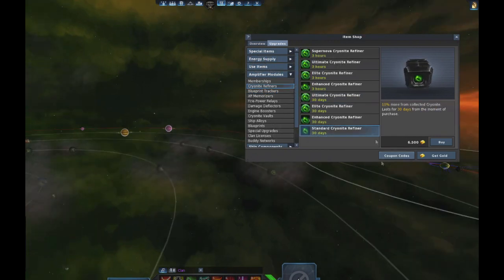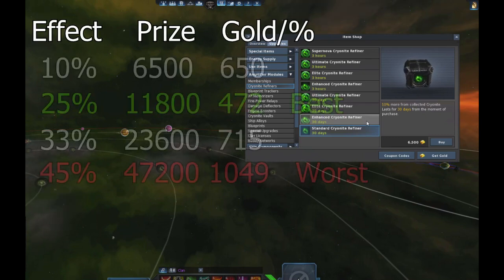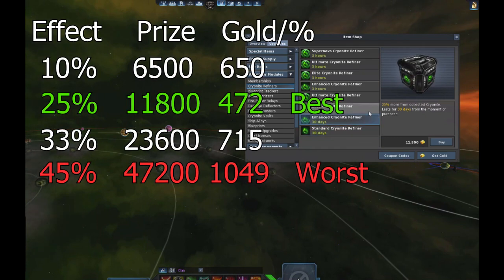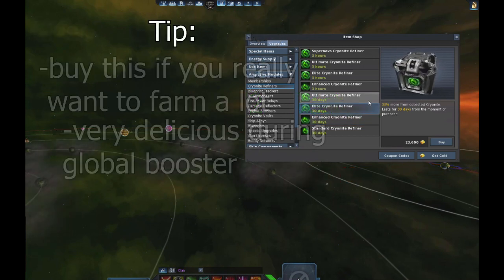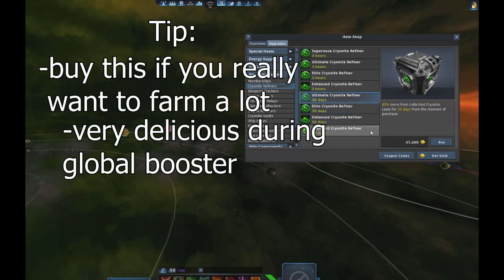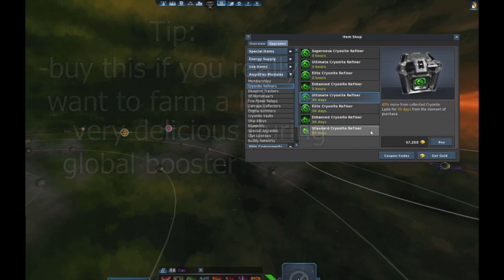Next on my list are the Creonite refiners. The best value is on the second one and the worst on the last one. You should buy this if you really want to farm a lot because it saves a lot of time, and during a global booster it feels really good.